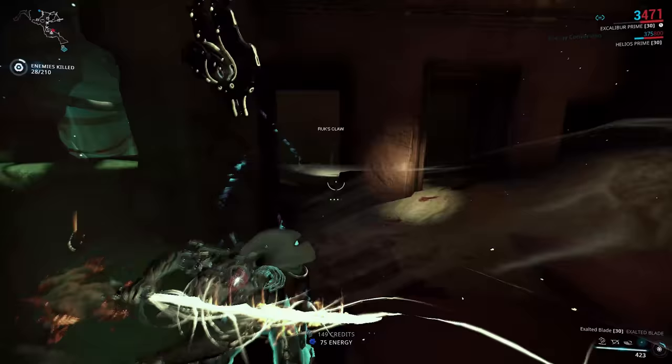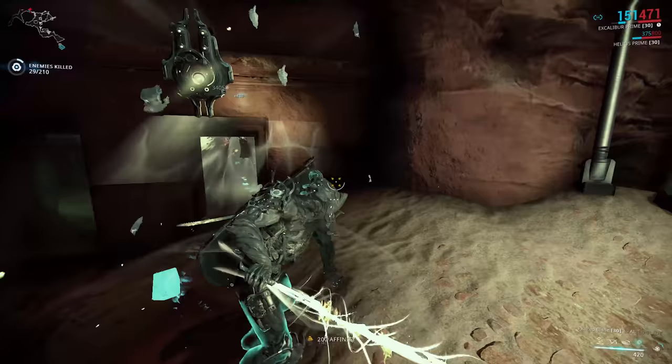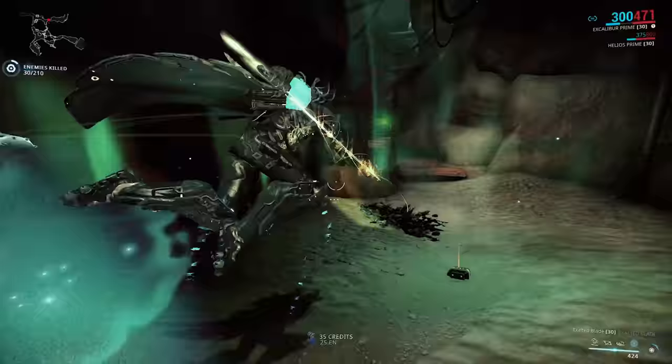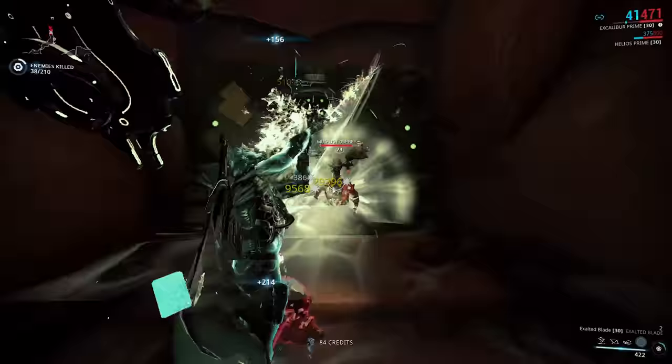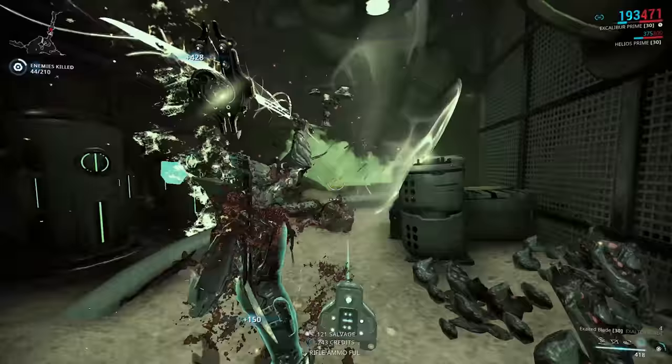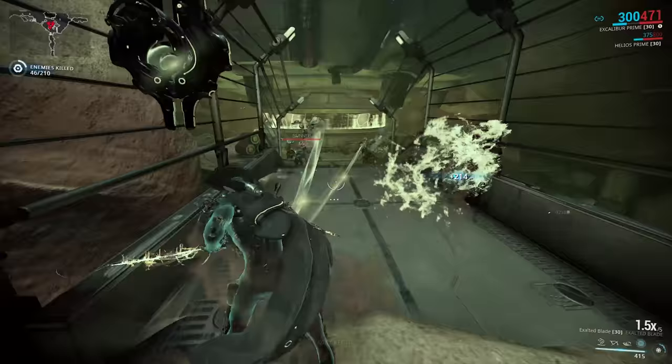So what does it actually do? Well, it kind of turns Excalibur into Chroma a little bit. It allows you to use the energy colour of Excalibur to dictate what element his Exalted Blade becomes. Previously the Exalted Blade had individual impact, puncture, and slash values, but this converts the whole base damage into pure elemental instead. Blue is electricity-based, greens are toxin, reds and yellows are fire, and whites are cold damage. In addition, the mod also increases your status chance by 50%.